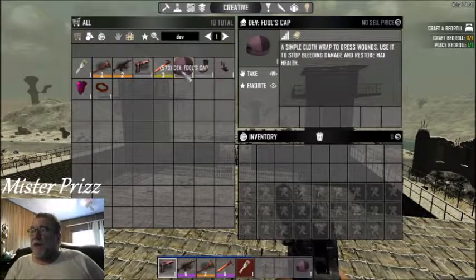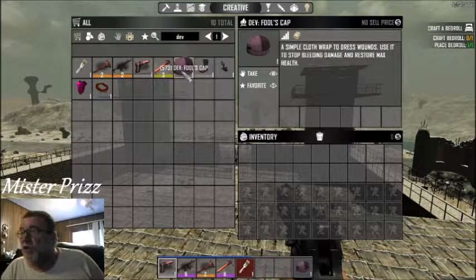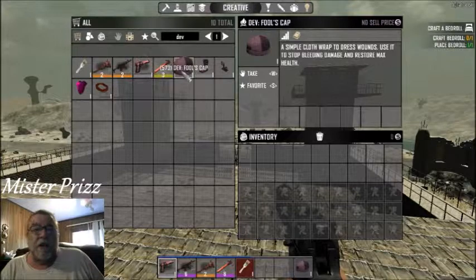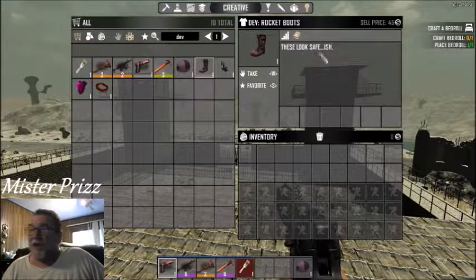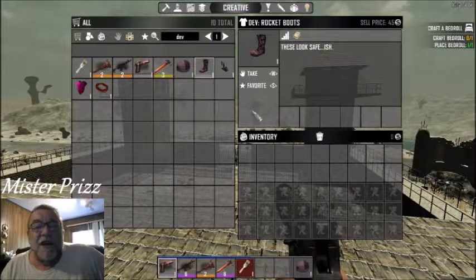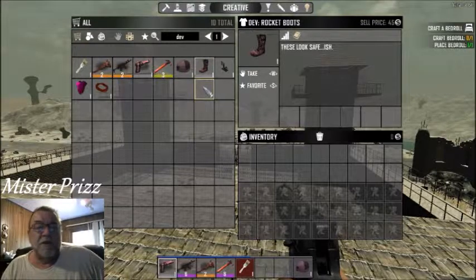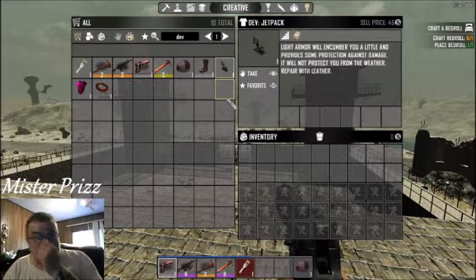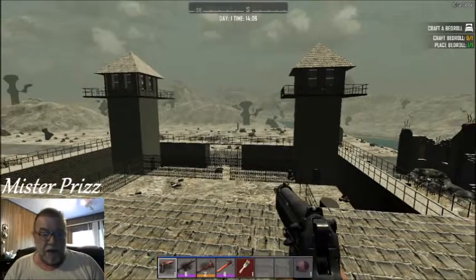This is the fool's cap. It basically gives you unlimited health and whatever. If you're messing around in creative and a zombie hits you and you start bleeding and you're like, am I going to bleed to death while I'm trying to do something? Just use the fool's cap. If you're dying of thirst, dying of hunger, whatever you're dying of, it just basically cures everything — just click on it and use it. Here's some rocket boots — these look safe-ish. These will basically make you jump beyond belief, you just go up in the air, it's beyond double jumping. And then we also have a jetpack, which helps you move pretty fast around the world — good if you're trying to do some work and just want to get it back up and running real fast.